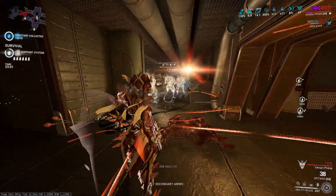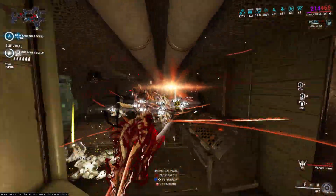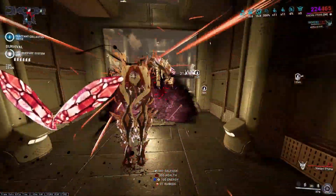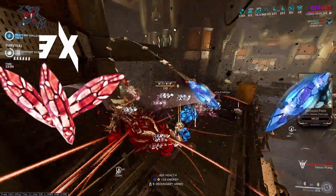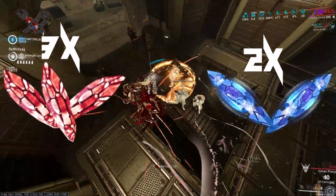Now with that out of the way, let's head to Khora's build. For the build requirements, you need 3 Red Archon Shards for critical damage for melee, and 2 Tau-Forged Blue Shards for energy maximum.